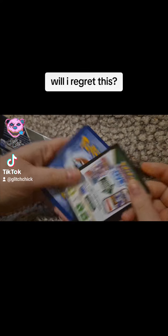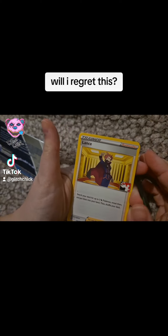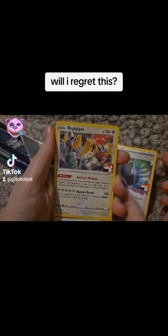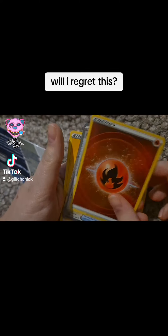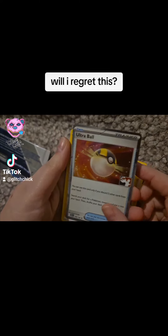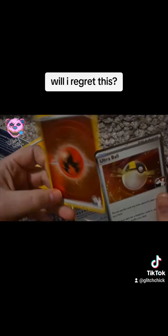All right, here we go! So we got a stamped Lance, a Mirage Gate, a Regieleki, a holo Fire — nice! A holo Ultra Ball — hell yeah! Two holos and a regular Energy.